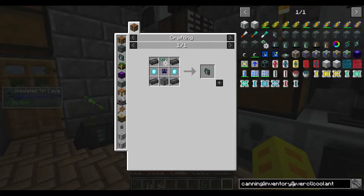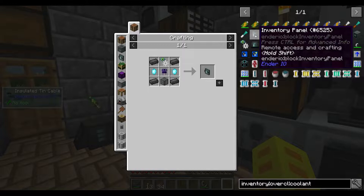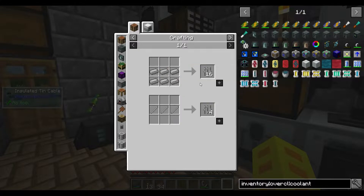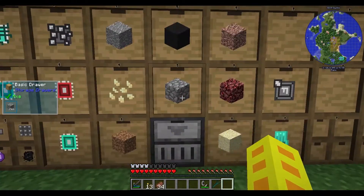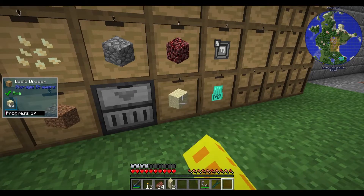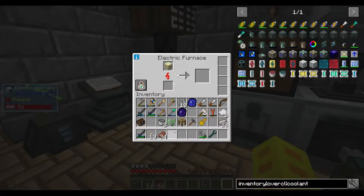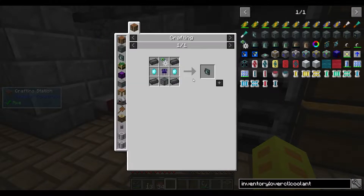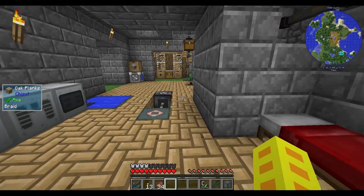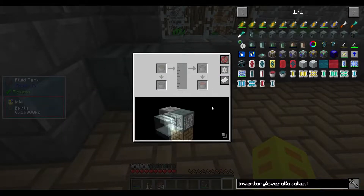I'm trying to make the inventory panel, which requires a fluid tank as well as iron bars. Do we have any iron bars just sitting right here? Yes, we do. Let me go ahead and get out of our storage, grab our one glass, smelt it up. I'm going to go ahead and make this, which will store our nutrient distillation.